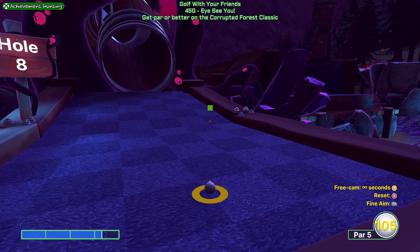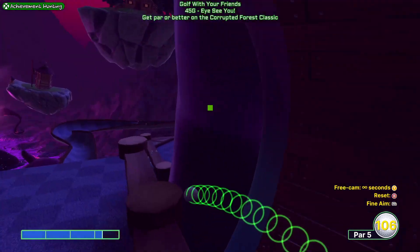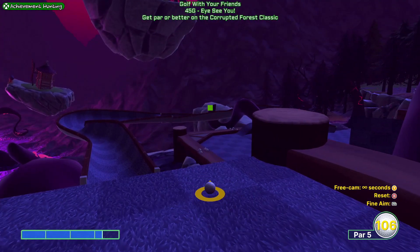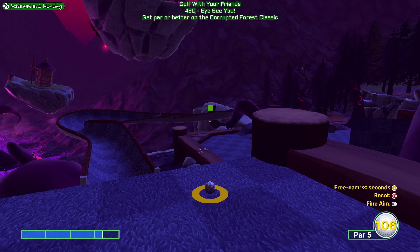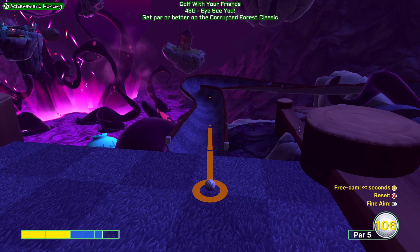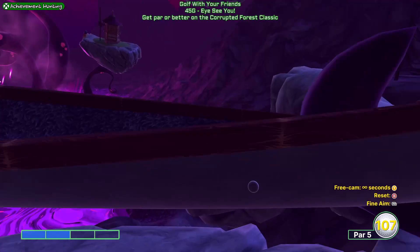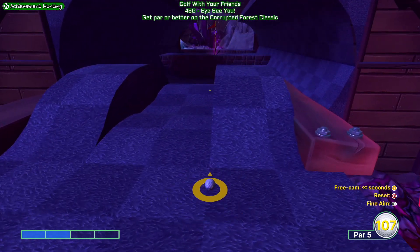For shot one of hole 8, there's a small green marker on screen just in front of where I'm aiming — that's the corner of the light blue square of grass that connects to the wooden beam. Aim for there and do 3.25 bars, firing when the window of the bottom barrel is at the bottom. Sometimes you will go off the edge, but after 100 shots this is the best line. Shot two: just do 2 bars and go straight down the chute. If you ended up further away, increase by about a quarter bar to two and a quarter bars.